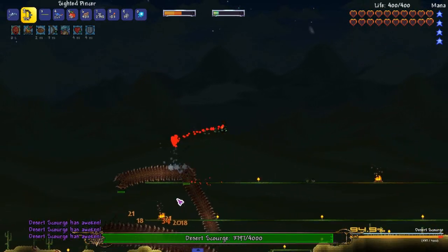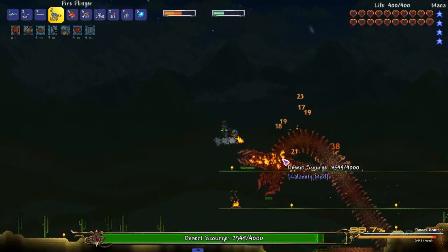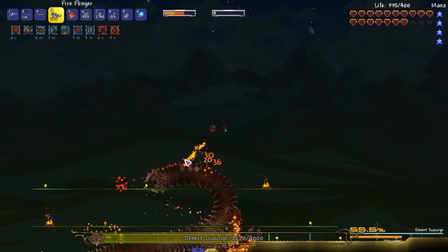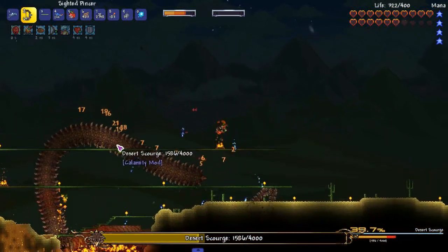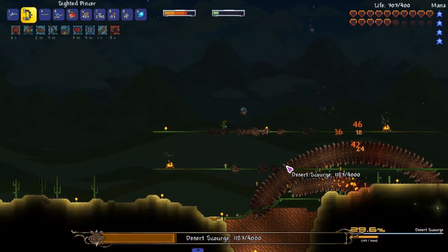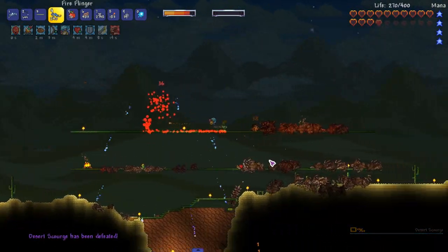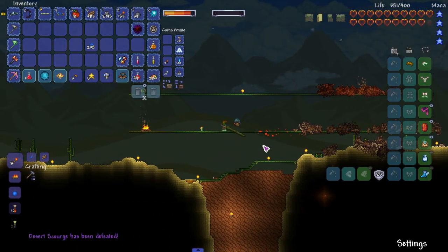Okay, flamethrower — I don't really think this is piercing it all that much, but we're not doing bad damage. That gun isn't too bad and it's using less ammo than I thought. The snowball gun is kind of weak — its damage is really weak. We're already out-leveling it. Kill him with the flamethrower — you call that Revengeance? Come on. Now I gotta play on death mode next year, which we might do.